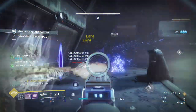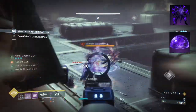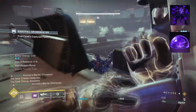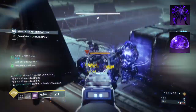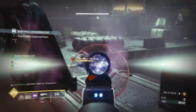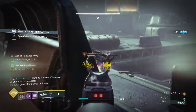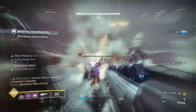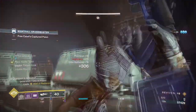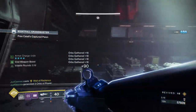To start, you're going to want to have Controlled Demolition, where void abilities of any type or volatile explosions make the target volatile. Defeating said volatile targets grants health to you and allies. Then you'll want Offensive Bulwark, where upon having an overshield, your grenades charge faster, you have increased melee range and damage, and melee final blows extend the duration of overshields. The subclass setup will focus on providing users a best-of-both-worlds setup for damage and survival.